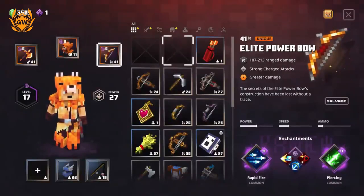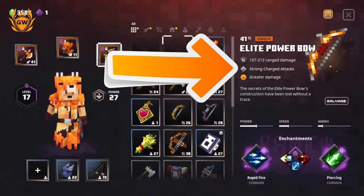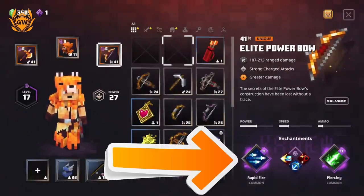We want to focus on the elite power bow because you obviously want to be doing some damage at range, and this does an absolute tonne — 107 to 213 range damage. For the unique elite power bow, it's got strong charged attacks, which means you hold down the attack button before you release the arrow and it will do even more damage. The unique element here is that it does greater damage, which is good. So this is a really powerful bow for taking out bosses and the like. The enchantments also help out here because we have rapid fire, which means you'll be firing off arrows super quick as you probably saw in the gameplay.